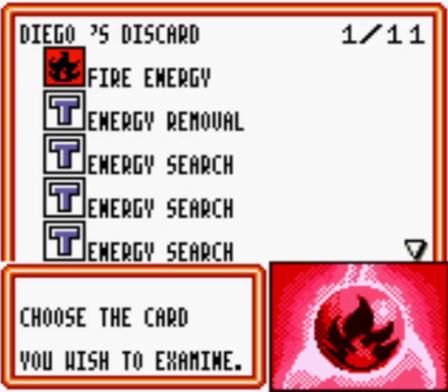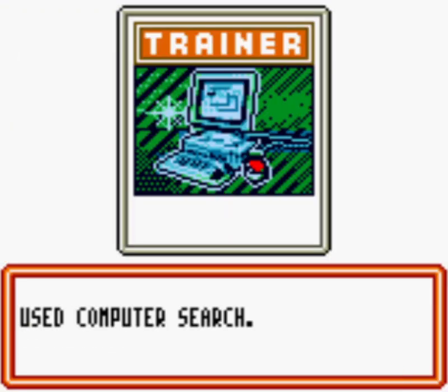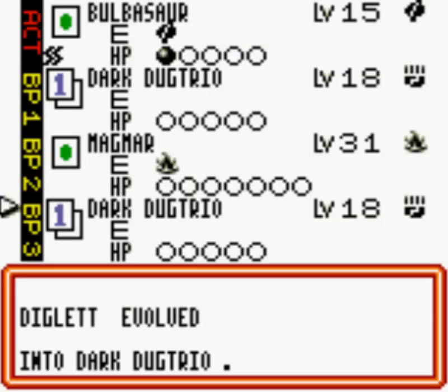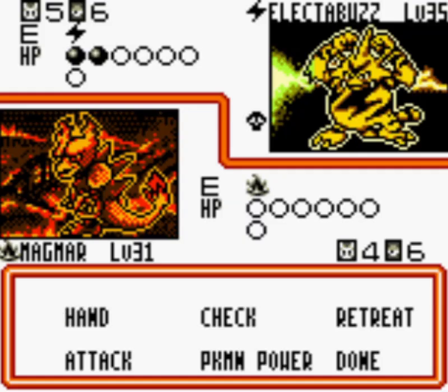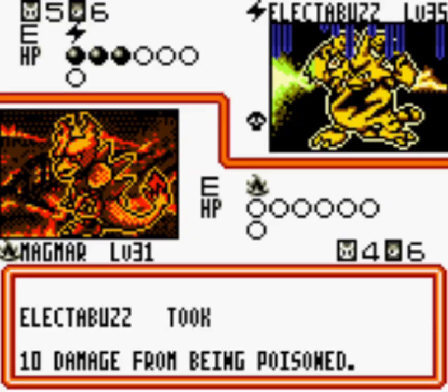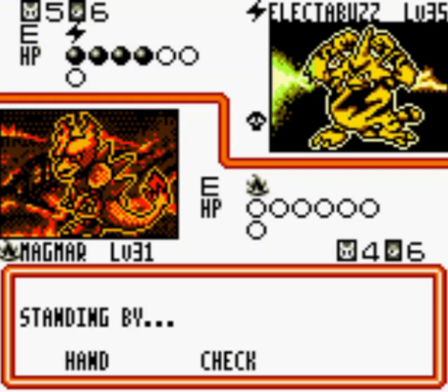After checking my discard pile and my hand, I'm going to play another Computer Search and search for another Dark Duke Trio — so now I have two set up on the bench. I'll use the Switch that was in my hand and go with Magmar, doing 10 damage. On the next turn, if they want to attack, they will need to flip a coin. This is getting really annoying for them — they have to flip a coin to attack and are getting damage from the Poison.